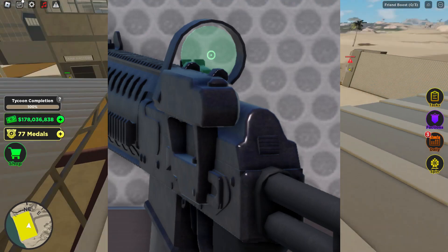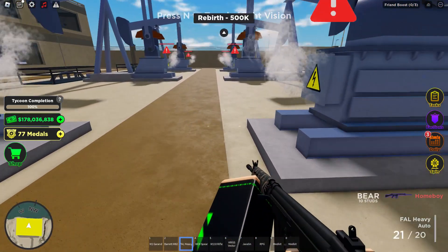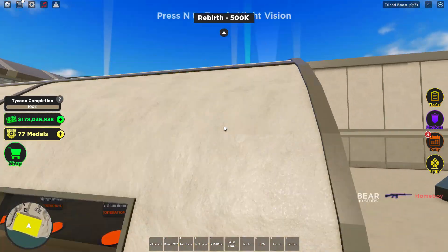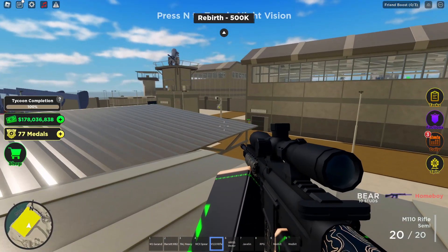We are also getting something called the OKP-7, which if any of you have played Phantom Forces before you probably know what that is or at least what it looks like. It's gonna have a new feature in this game — the new feature is gonna be that it can be used on guns that don't have the universal rail.